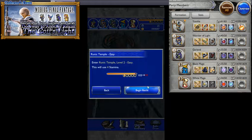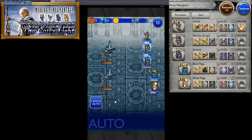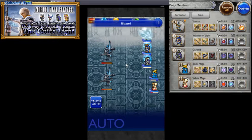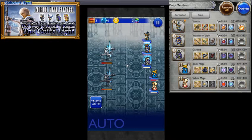Let's move on to Runic Temple level 2 — Easy of course. Yeah, it looks like we're going to be spending a lot of time grinding since this is a collector event, not a challenge event. It's not going to be around for long so I suggest you get grinding as well in order to build up your inventory. Get those ability orbs, get those memory crystals — just get everything in the event.